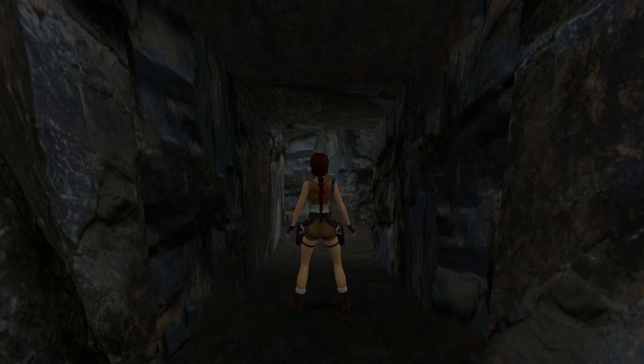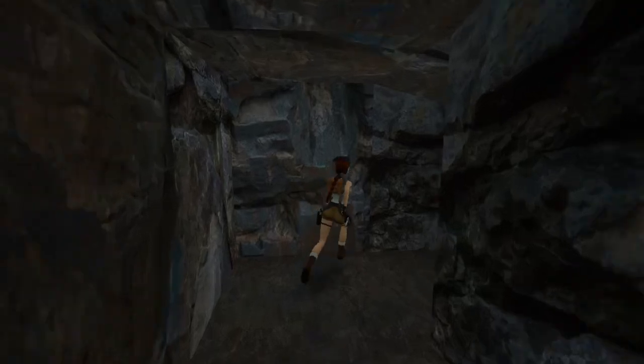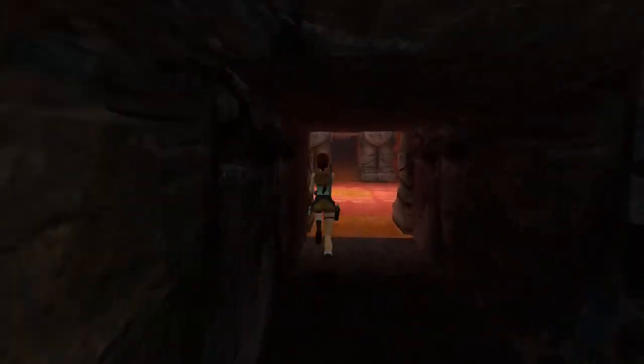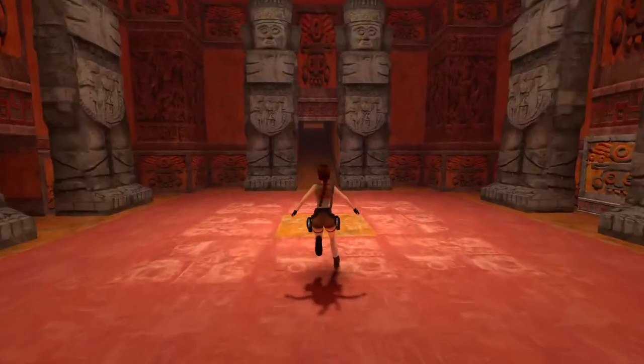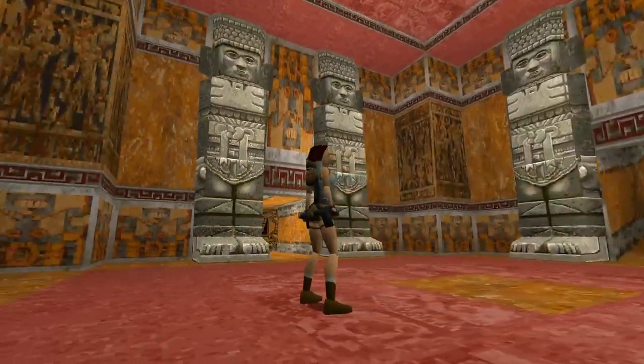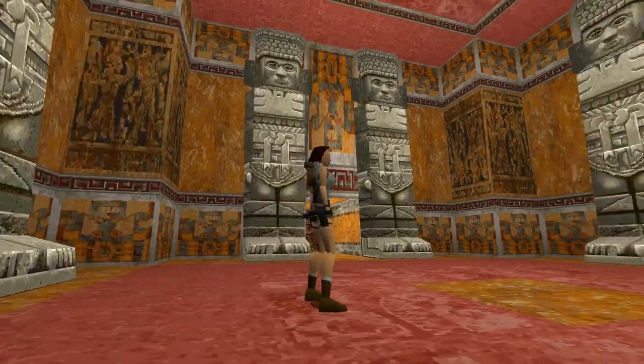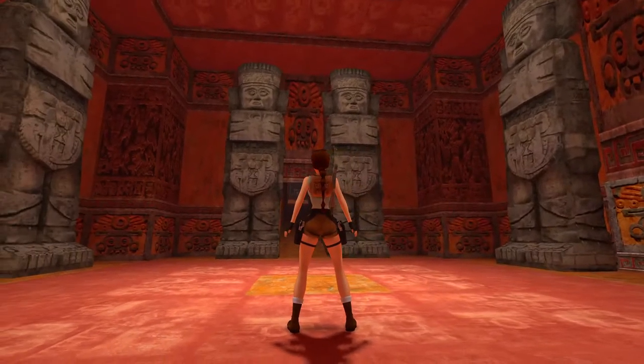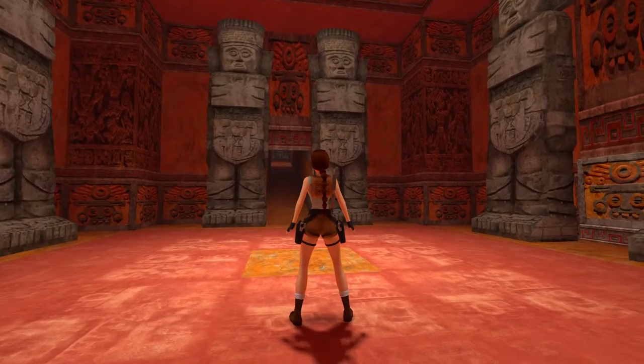Good morning, everybody. K-Dogs Keno, coming back at you this morning with another episode of my Tomb Raider 1 Remastered playthrough. We are in the Tomb of Qualopec. This is level 4, and it's the original 1996 graphics compared to the 2024 remastered graphics. Absolutely incredible.